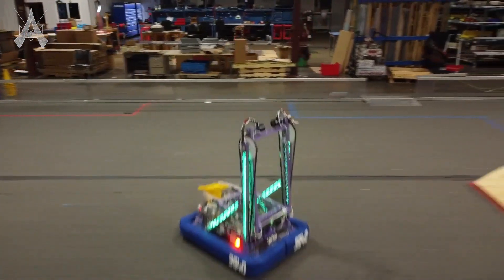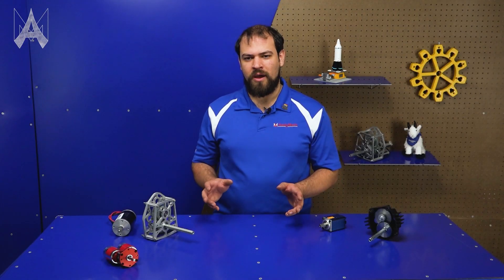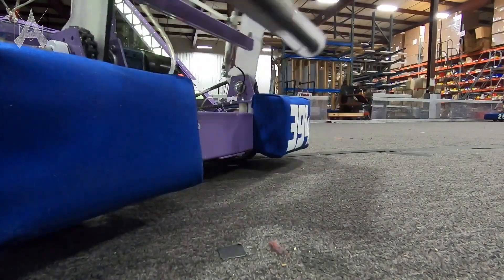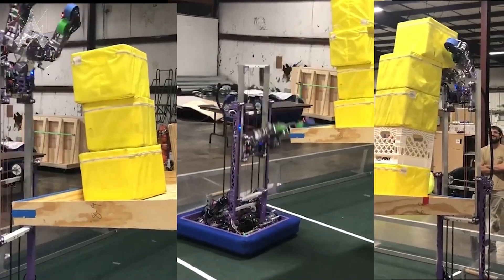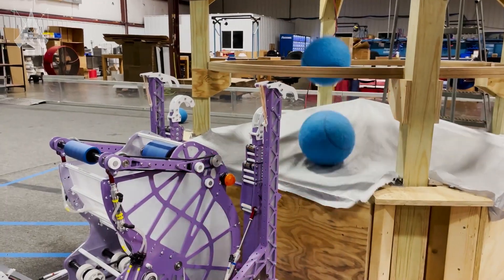Some common examples of gearbox use in FRC are drivetrain gearboxes, where you're putting four to six motors worth of power into your wheels; intake gearboxes, where you're spinning a roller very quickly to pull game pieces into your robot; arm or elevator gearboxes, where you need to move quite a bit of mass and usually need a lot of torque; and shooter motors, where you're spinning a wheel very quickly to expel game pieces from your robot.